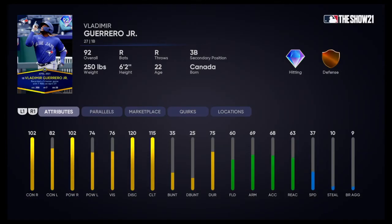Vlad Guerrero is really good against righties — another guy you can throw in there. 82 and 74 against lefties. He's got decent vision — the best out of everyone we've seen — and really high discipline. Not good fielding and not good speed.